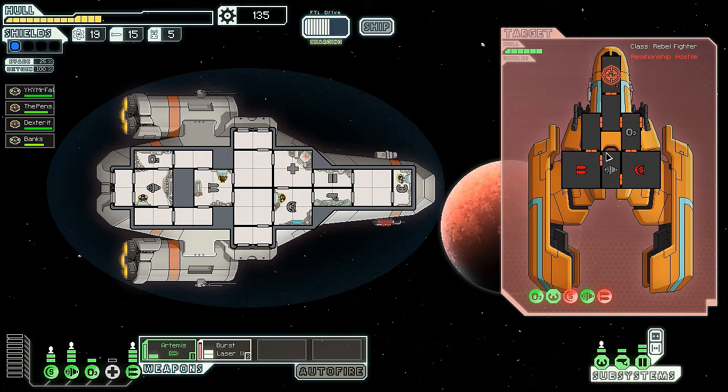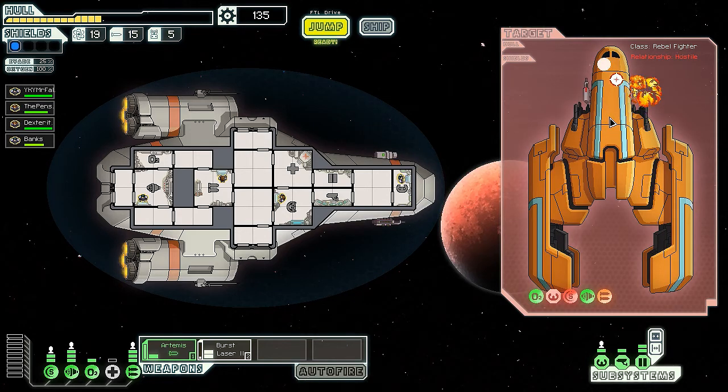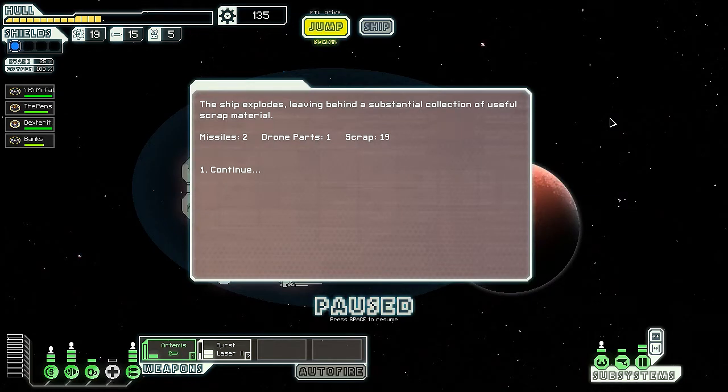Auto-fire is off because I don't want my Artemis firing over and over. Not too bad - let's take their shields down before they go back up. That should take care of it. The burst laser isn't gonna do much more anyway, but we'll probably take care of them first - and we definitely did. The ship explodes leaving behind a substantial collection of useful scrap: two missiles, one drone part, and 19 scrap. Pretty good.